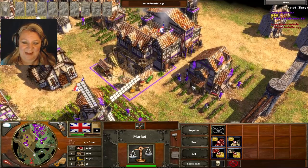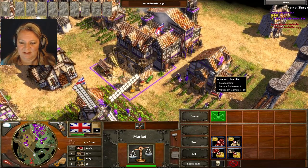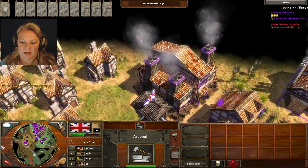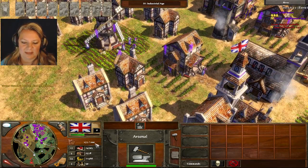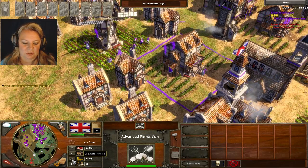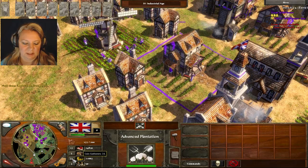We're really close to maxing out. I mean, if we want, we can just throw money away — that's going to make gold. We upgraded all that. We have 200, maximum houses, a lot of villagers. Look how much gold I have now — I have too many.